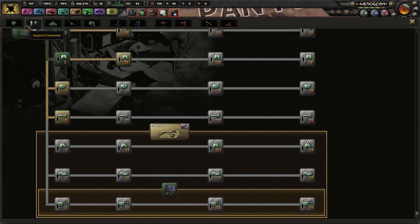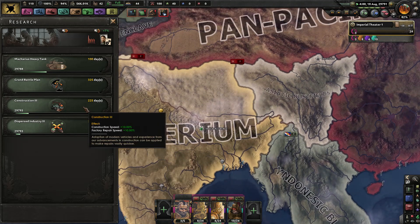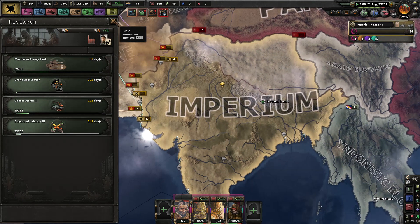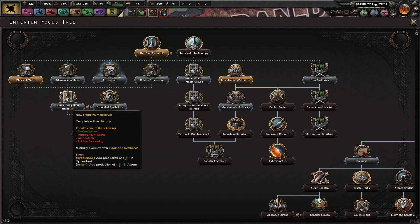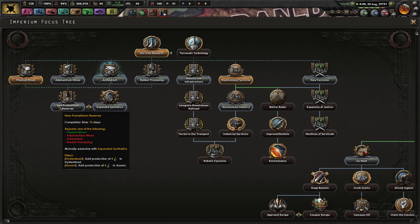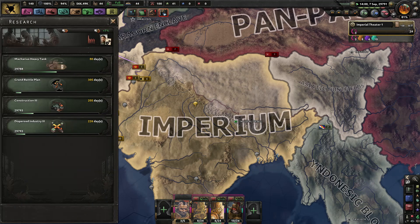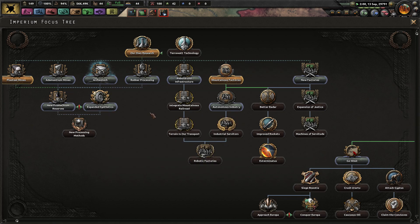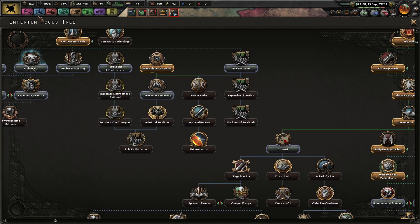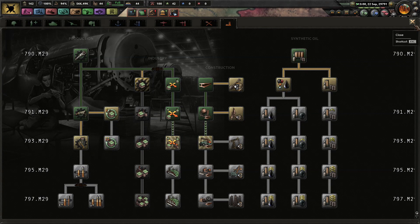Lack of supplies has bitten me in the arse more times than I can care to imagine. Researching Grand Battle Plant would probably be useful, though it's a lot of days for something like that; it does give us the ability to attack better. Rubber probably more important. Also level processing would probably be useful. I need synthetic oil experiments — where is that? Oh, it's a research, isn't it? That'll be something to jump onto at some point.